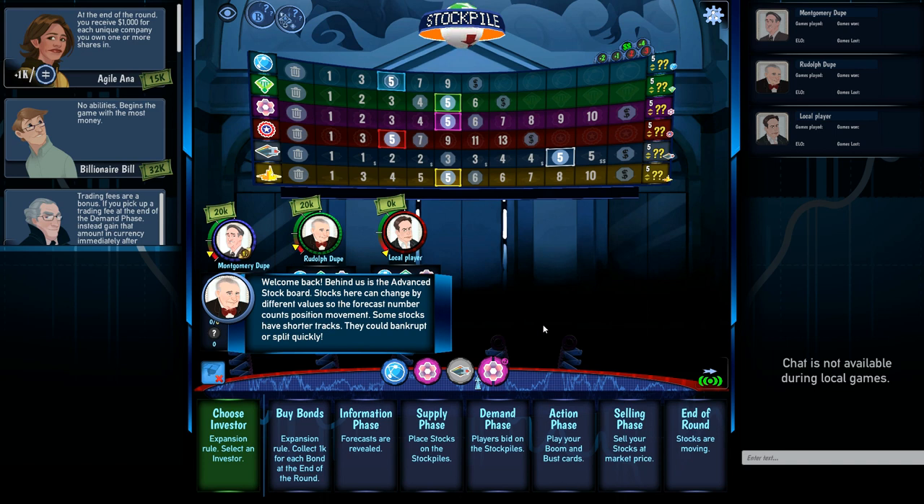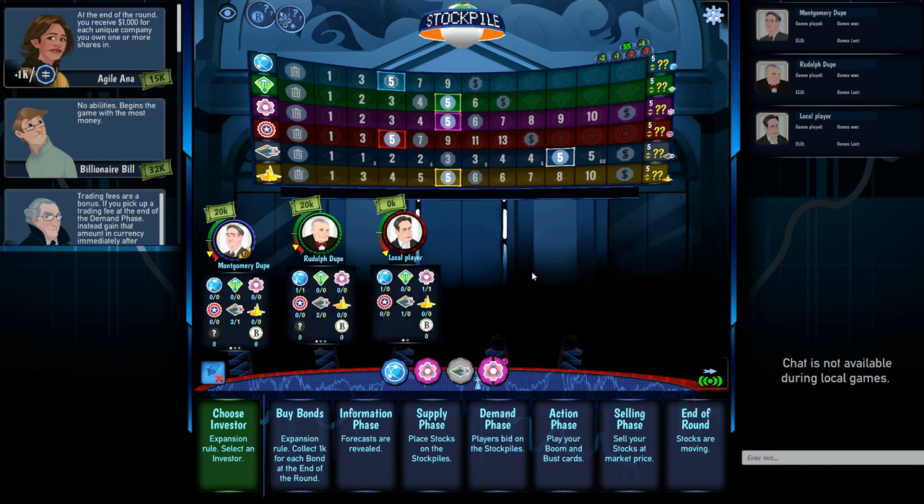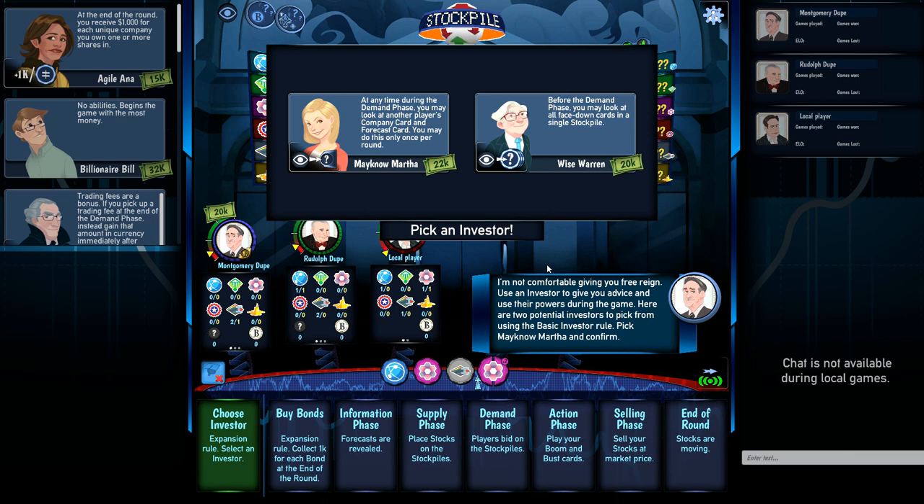The expansion adds another couple of layers, including the advanced stock board. You'll see that split values and bankruptcy values differ by company — Cosmic Computers can split very easily but can also go bankrupt just as easily. Some companies are on a longer traditional track while others are riskier. It's simple mechanics that can add a lot of strategic depth to the game depending on your investor style.